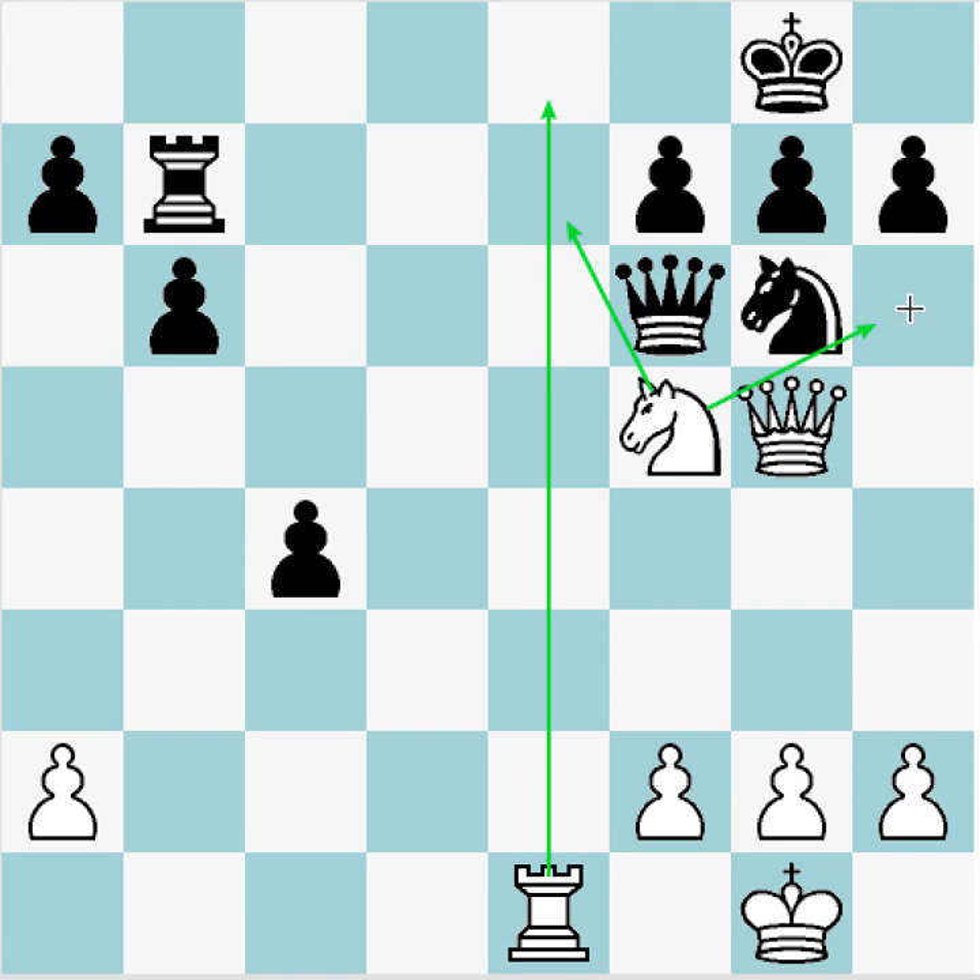And Knight h6 check — perhaps you notice this is pretty interesting, because black cannot take with a pawn or they drop their queen. So Knight h6 check also deserves some consideration.